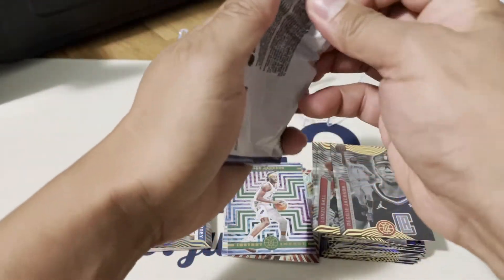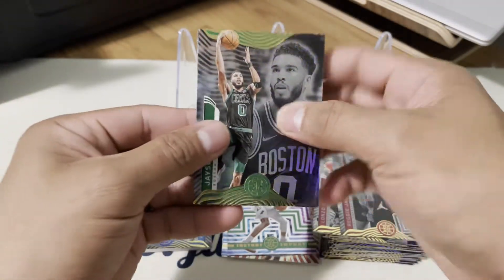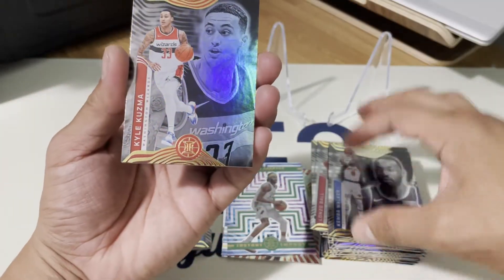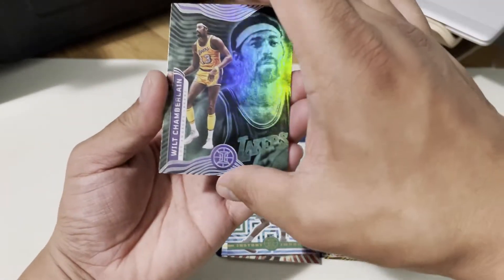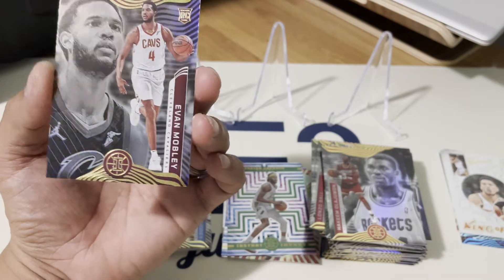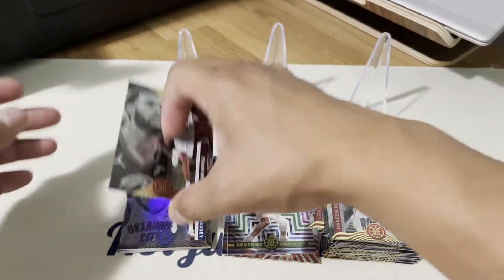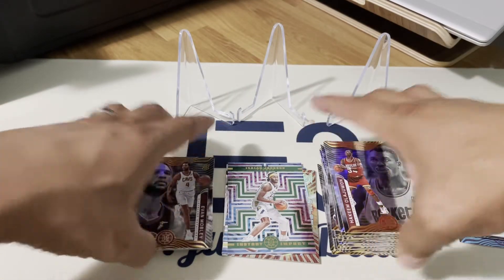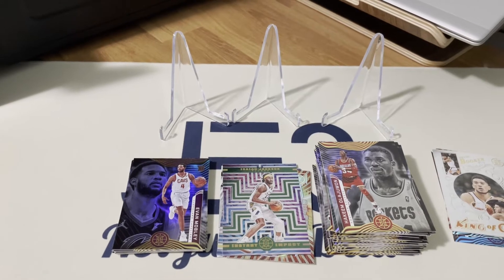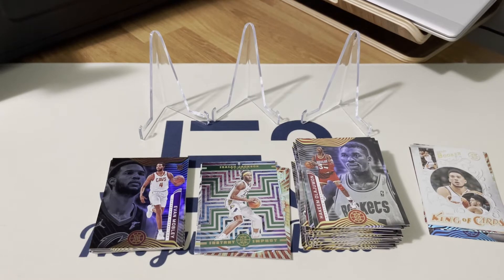Actually there's one more pack I missed — sorry guys. Jayson Tatum, Gavin Walker, Kyle Kuzma, Wilt Chamberlain, Hakeem Olajuwon, and three good rookies — Evan Mobley in there too. All right guys, let me know what you think about the Illusion basketball blaster box. For me it was decent but not spectacular. Don't forget to subscribe and like the video — it really helps — and I'll see you guys in the next episode.